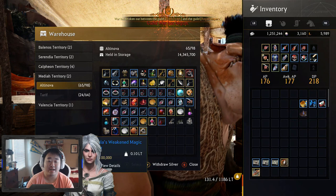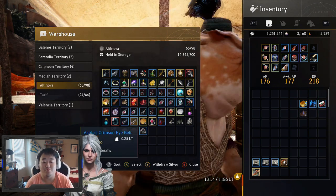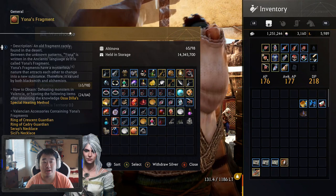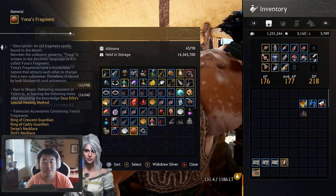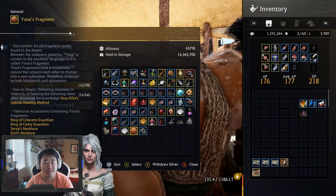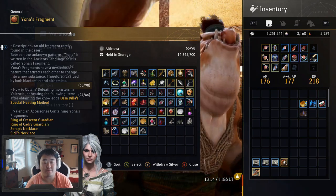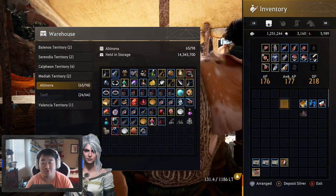We also got a crap ton of Azula and weakened eye rings. But I don't have any Azula's rings and I don't want to go farm Helms because the experience there is not fantastic. We got some Iona — or Enoa, however you want to say it. We got three of these fragments. I'm not sure how many I need to turn them in. It says Valencia accessories contain Enoa's fragments, and it says you can craft rare accessories with this item at level 5 Jeweler Houses — Altanova 4-5. So I might test that out. I have some contribution points, so I could do that.